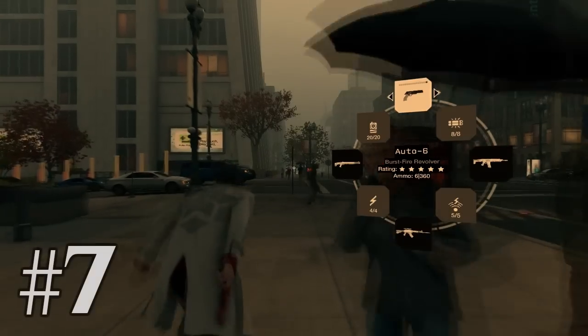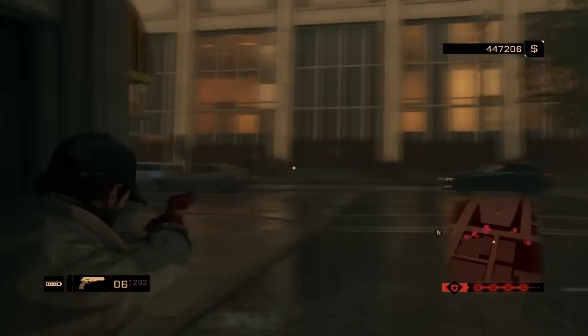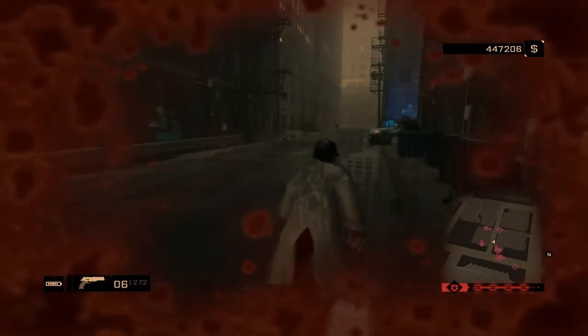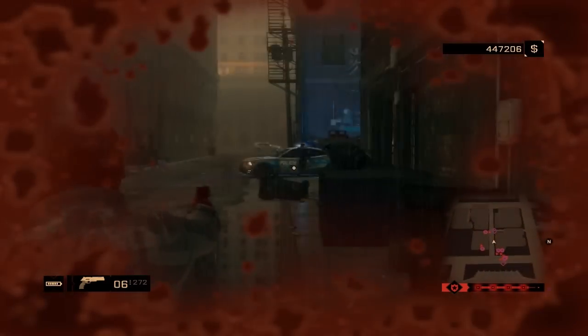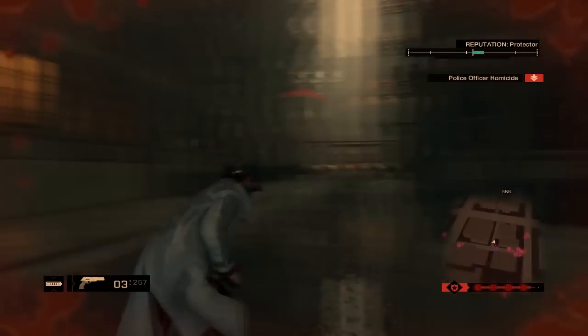At number 7 we have the Auto-6, which is very similar to the Chrome except this one is red. It's a little bit more powerful but it has very high recoil. You only get this gun if you have the Cyberpunk Pack DLC — a very cool and badass gun.